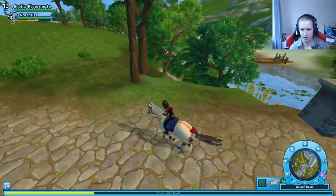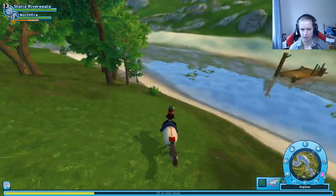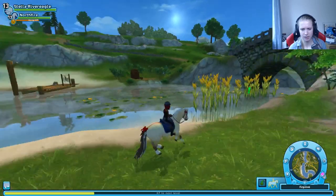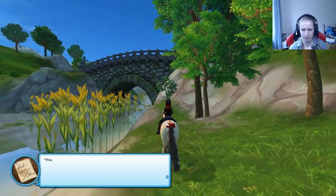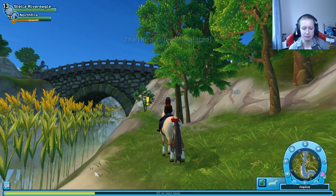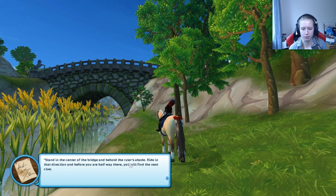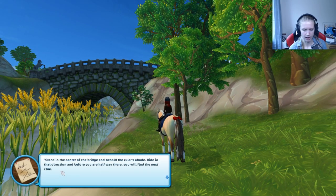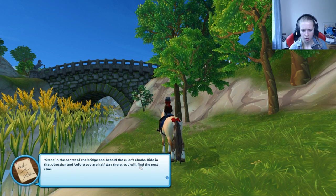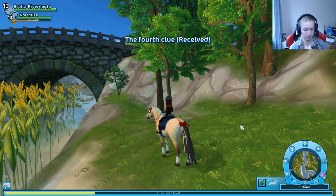Down here somewhere - here we can cross. Let's check down here. Here it is! Mississippi Jones says: 'This is getting exciting - you haven't given up have you? Stand in the center of the bridge and behold the ruler's abode - ride in that direction and before you're halfway there you will find the next clue.' The ruler's abode - the castle, or what?